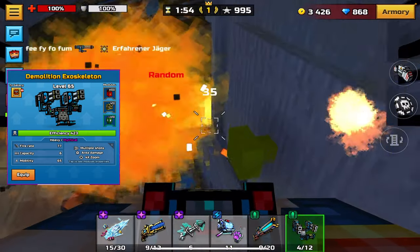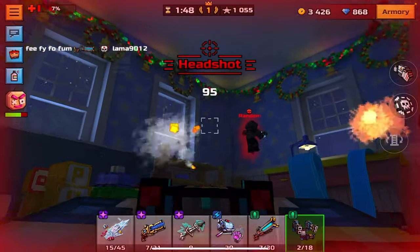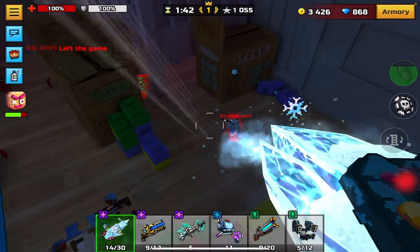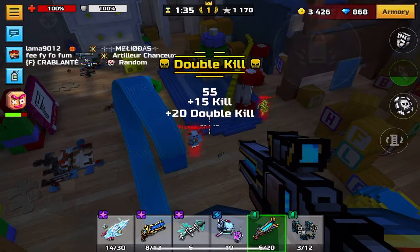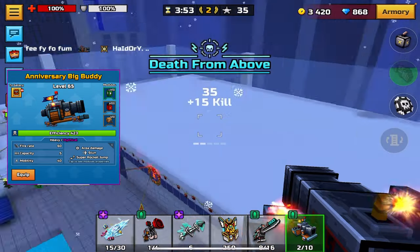Demolition Exoskeleton is number 16. It's not that great for getting kills — it does 163 damage, which is actually good, but it splits that across six shots, so you have to hit every shot to max out your damage. The main reasons I put it on the list are rocket jumping and three-cat. You can also get it for coupons if you want.